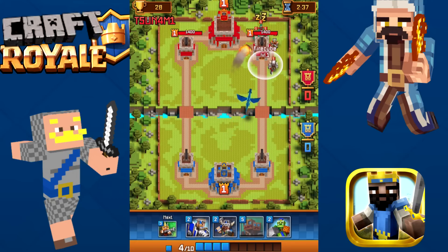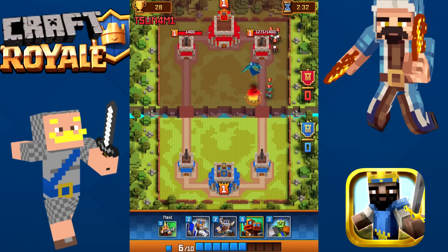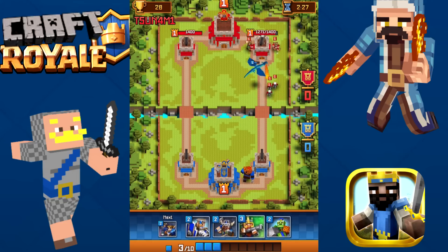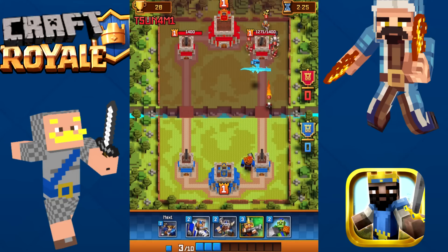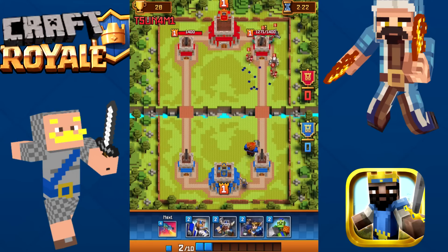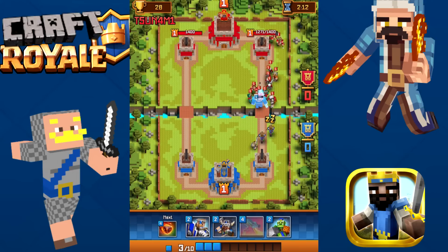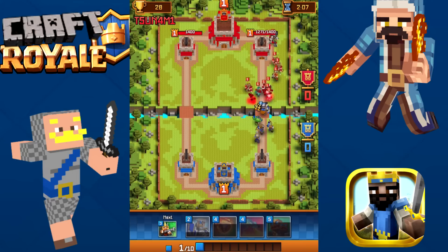Let's go ahead and just throw the Fire Cube right there — get that. Those are basically like goblins. Let's throw our Pumpkin Org in the back. There's his witch — or skeletons, I have no idea. Let's throw that in the back. Come on, dragon — you're the Pixel Dragon. We've got our Shield Bearer. We need something that does splash damage. That is a lot of stuff coming at us. The Troll Stone Thrower definitely does splash damage.